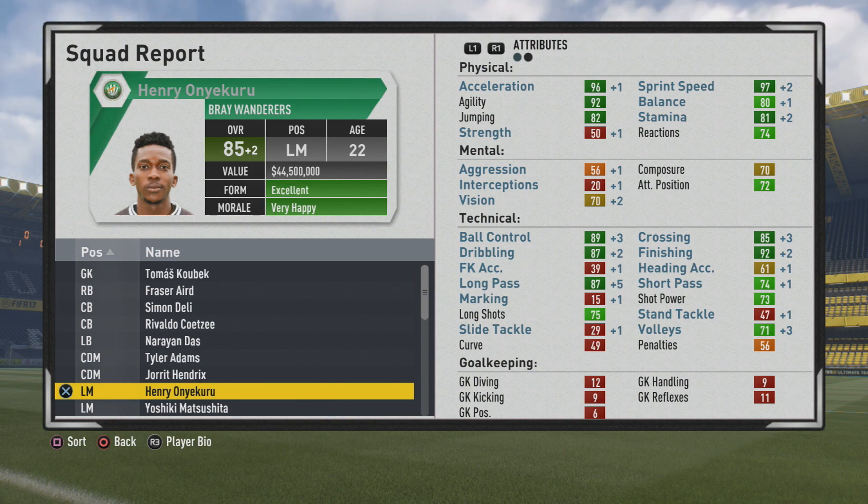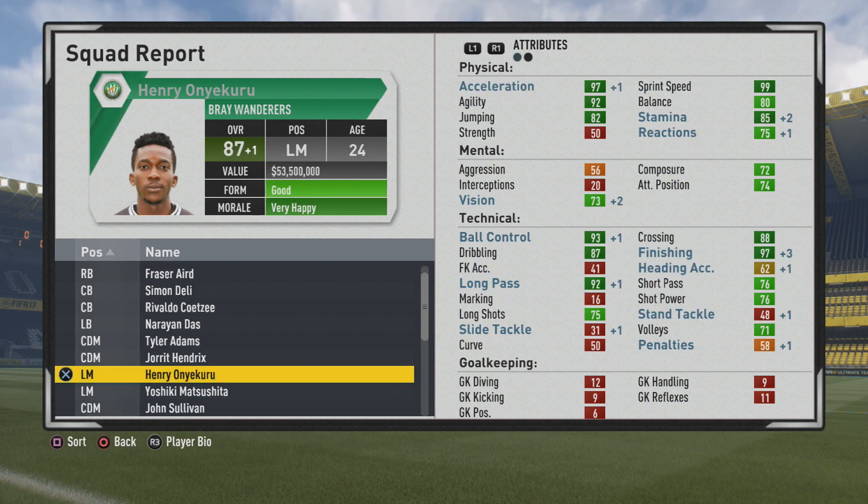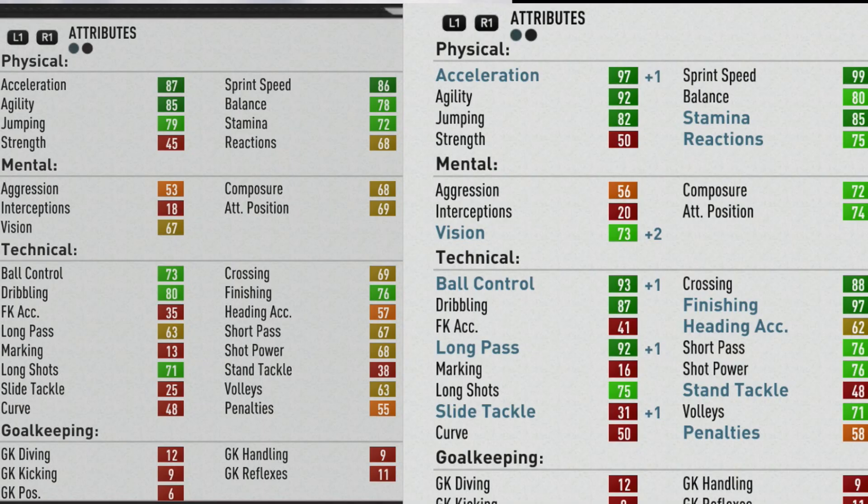At age 22, the acceleration and sprint speed look even better with continuous improvements. Long pass gets another plus 5, so those switches are going to be OP with him. He can play some ridiculous over-the-top through balls as well when dropping back deeper. Physically he ends up capping out in sprint speed, and the finishing, crossing, and long pass continue to improve at such a high level. He ends up capping out at 87 overall at age 24 — some wonderful stats all around physically and technically.